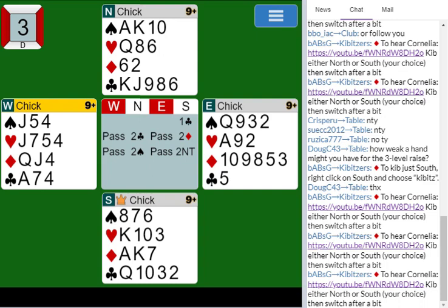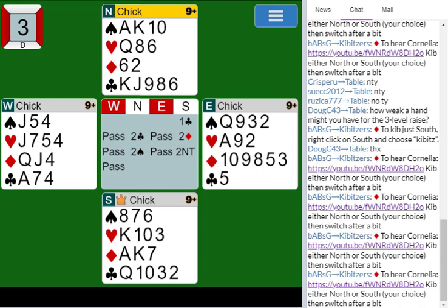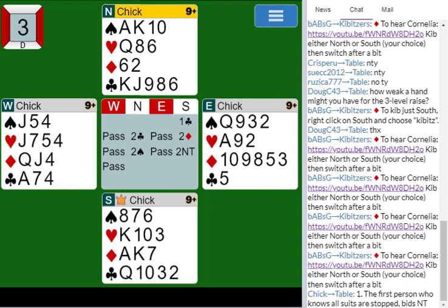South just has a basic opening hand. Remember, North could still have ten points, so two no-trump. Then North can correct that to three no-trump if North has more points. The first person who realizes that all three other suits are stopped bids no-trump — two no-trump or three no-trump depending on their strength. So rule number one is: the first person who knows all suits are stopped bids no-trump. In this hand, North will bid three no-trump and you've found your nice no-trump game with all the suits controlled.